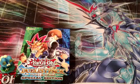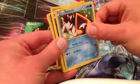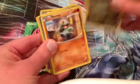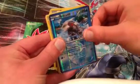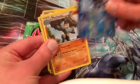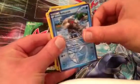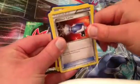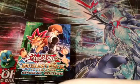It will come, so stay tuned. We have Larvesta, Gullet, Snorunt, Axew, Machamp. Our Reverse Foil is a Relicanth, another Machamp, another regular Relicanth, a Pokemon Catcher, and a Musharna. Not quite the best pulls there, but that's okay.